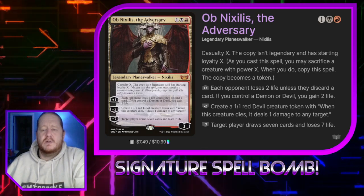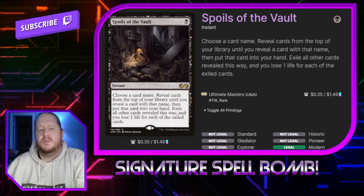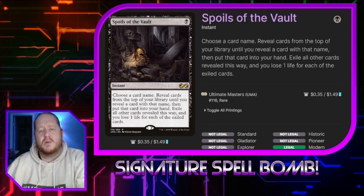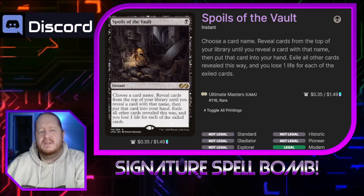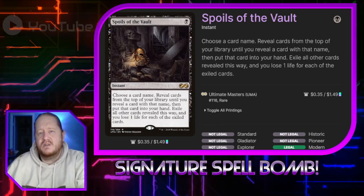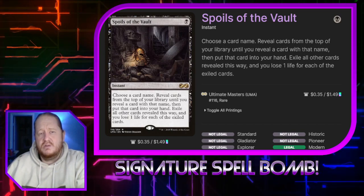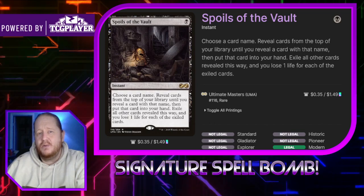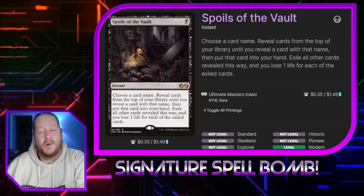Let's go ahead and see what our signature spell is. It's Spoils of the Vault. We choose a card name and reveal cards from the top of our library to find a card with that name, put that card into our hand, then exile all other cards revealed this way, and we lose one life for each of the exiled cards. Spoils is a tutor, and a tutor in your command zone will often put your opponents off of the game. But because it has such a big downside, I have had it trigger a table less often. It will get you your toolbox removal spells, and there is a slight combo in the deck, but I don't know that you want to use Spoils to find it. I've accidentally killed myself with this card, so I find it's just very fun to play.